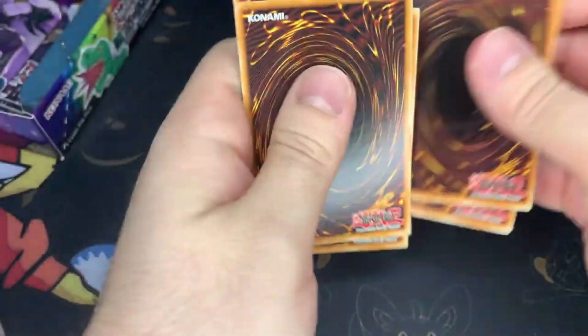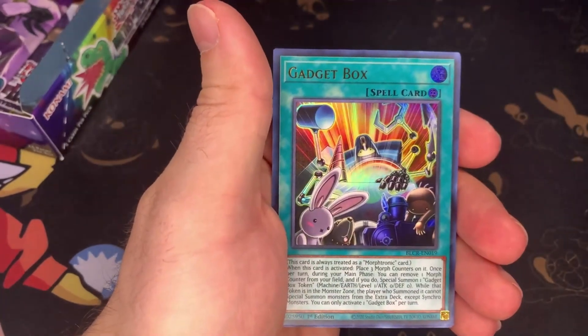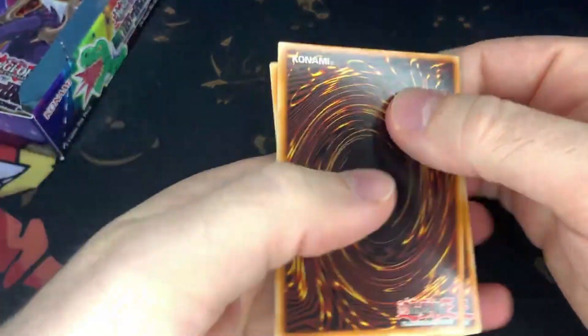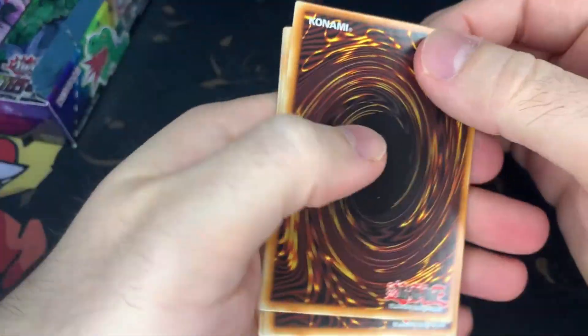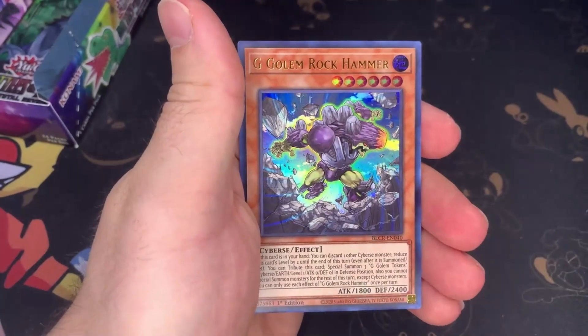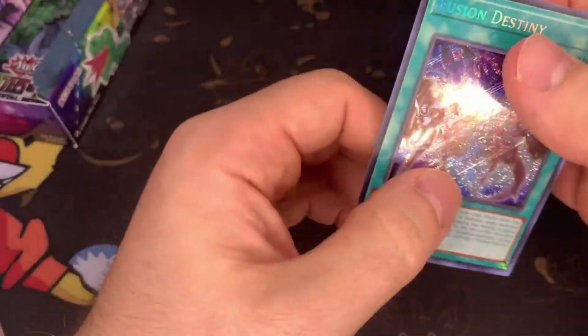Crystal Beast, Something Circle, Gravity Balance, Gadget Box, Doodle Beast. Keita, Crystal Beast, Frightfur, Blackwing, Advanced Crystal Beast. I feel like this is a lot better than the last box — maybe we can get lucky and pull something. Fusion Destiny — okay, I guess that's okay. Honestly, even a Secret Rare Access Talker, I'll take that. That'll be a nice little pull.